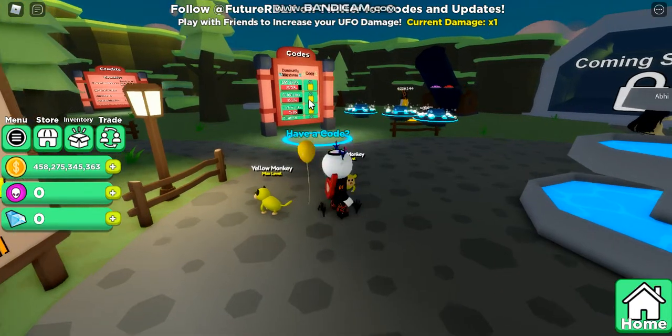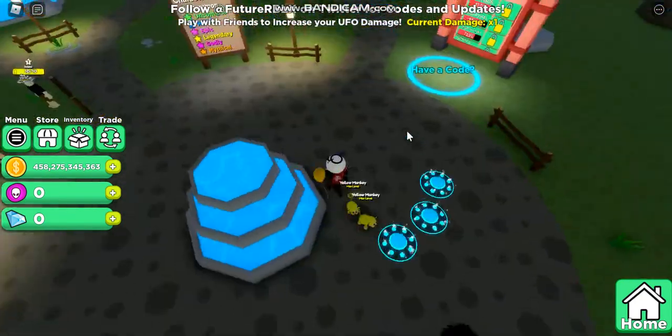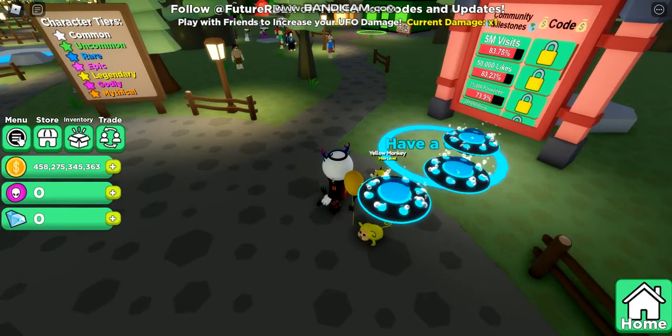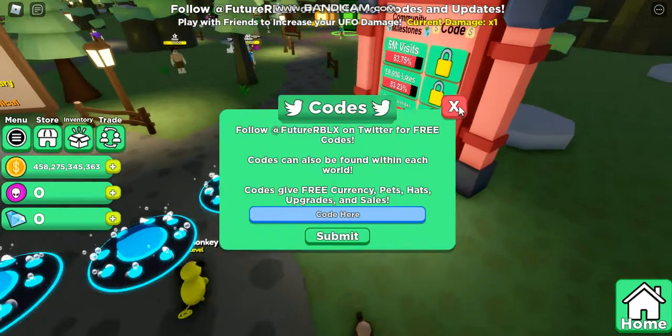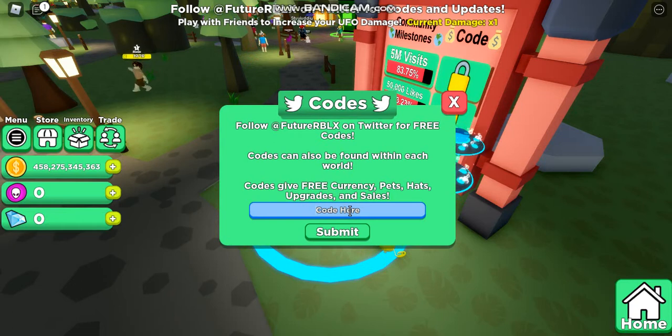When you get in the game you go to spawn - right here it says have a code - or if you go somewhere else and you have a code, then you can just go to your menu and click codes. But I would rather do it here, so right here we have some codes.